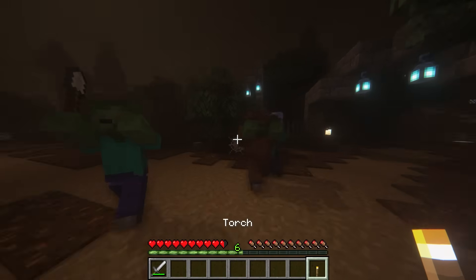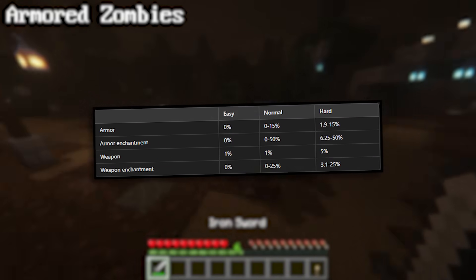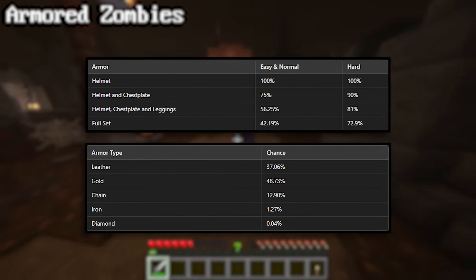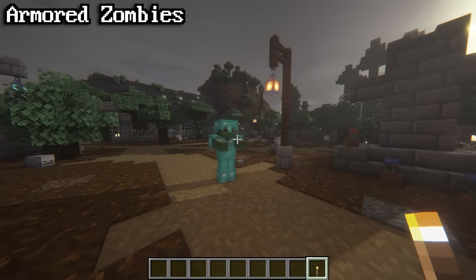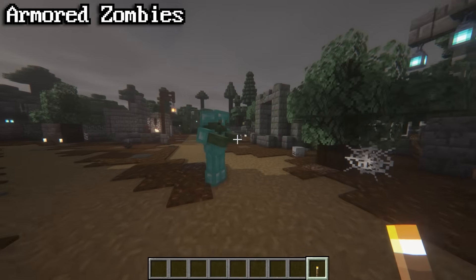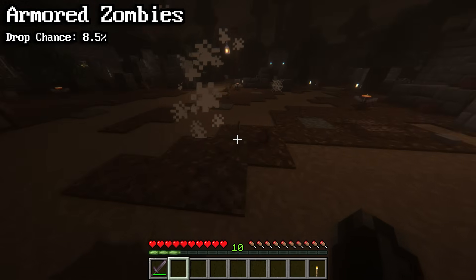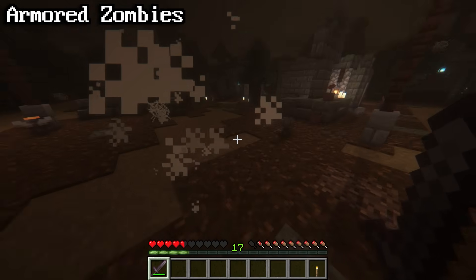All zombie types have a chance to spawn with armor or tools, which also have a chance to be enchanted. The chances of these happening increase depending on the difficulty level. If they spawn with more than one piece of armor, the armor will all be the same type — for example, if a zombie spawns with a diamond helmet, the rest of its armor will also be diamond. If a zombie is wearing a helmet or pumpkin, it will be protected from sunlight; however, if exposed to the sun, the helmet or pumpkin can wear out and eventually break. If you kill a zombie that's wearing armor or holding a weapon, there is an 8.5% chance it will drop with a random durability. Each level of looting increases this chance by 1%, and armored zombies will also drop extra XP depending on how many items they had.